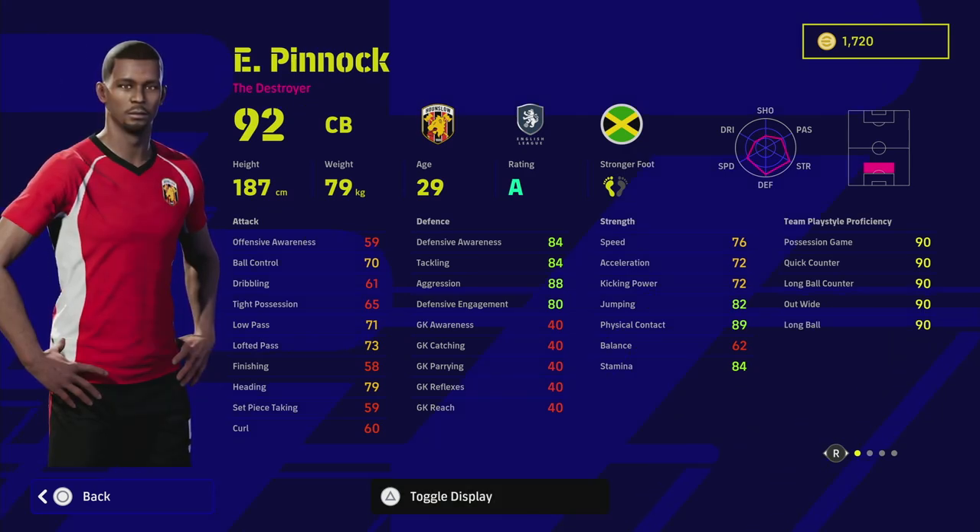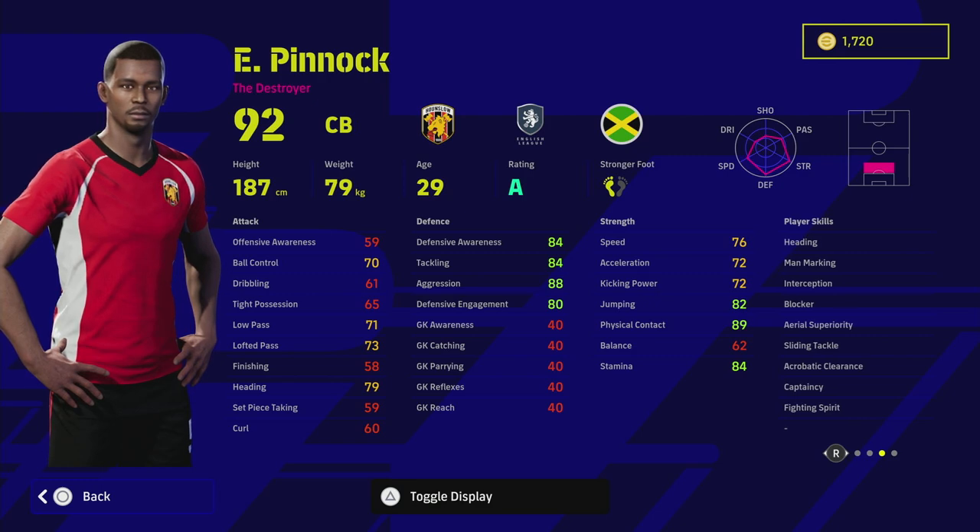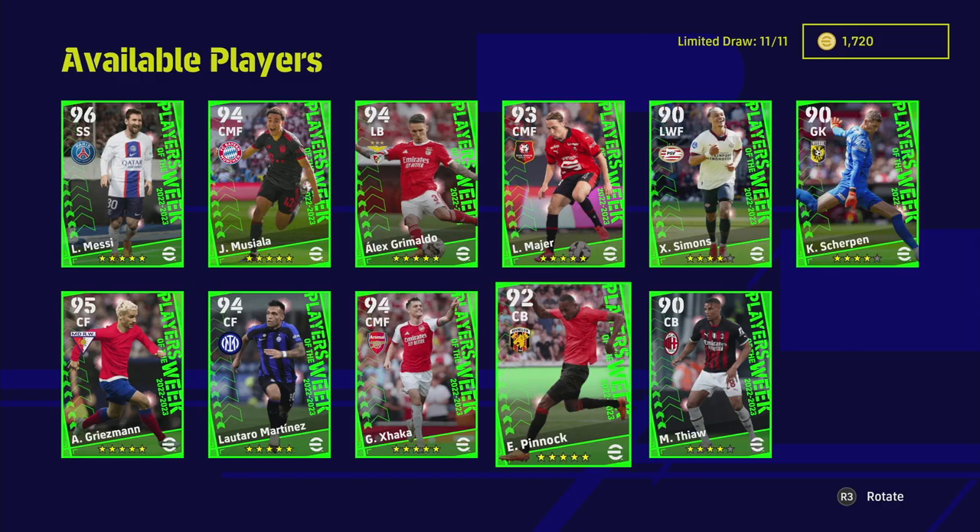Pinnock is down as a destroyer — he's fairly tall, fairly slow with the acceleration. You don't need that, but he's got actually good aggression. So that is somebody I would definitely take a look at — on form: interception, blocker, area superiority and heading, with man marking, sliding tackle and fighting spirit. Even though his acceleration is a little low, he does have good physical contact, good aggression, and fairly good defensive stats. I'd throw him in on my road to glory.